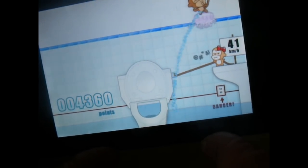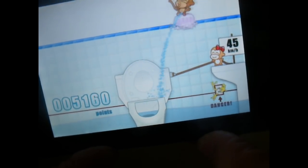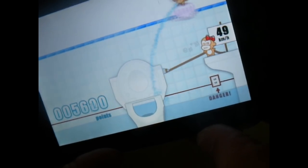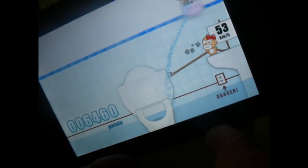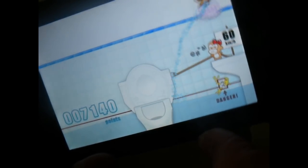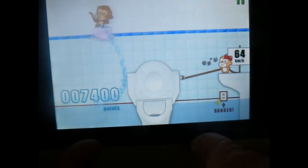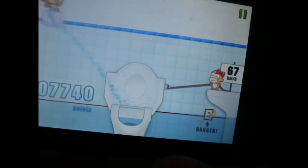Guys, free app store — go get it if you like monkey pee. So just tilting, tilting the iPod. And once you go higher, the monkey will actually move faster, so it's pretty difficult to aim into the toilet. Right there you get more points while you hit into the toilet bowl. Oops, I'm hitting the danger zone. Wow, now it's really fast.